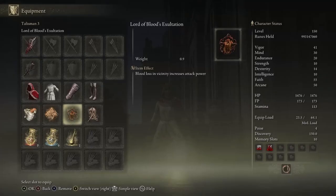The Lord of Blood's Exaltation is in the capital, but in the underground area. You want to take the Subterranean Shunning-Grounds site of grace. In one of my bleed build videos, I do show exactly where to go and I will link it for you, because in my current saves I don't have Leyndell unlocked at all.